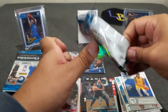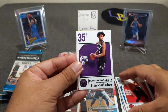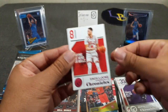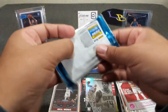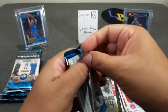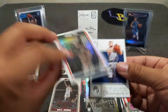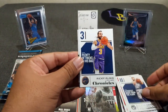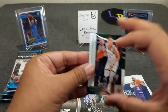Pack number two. CJ McCollum, Marvin Bagley the third, Trae Young Playoff, Zach LaVine, and Anthony. A little quiet — where's my Luka? Where's my Trae? Mikal Bridges Studios, Ricky Rubio, Lonnie Walker the fourth, and eight Rookies and Stars — De'Vincenzo.